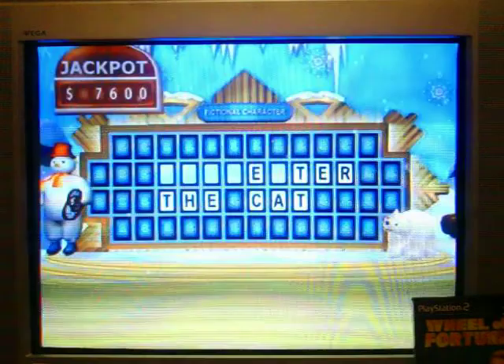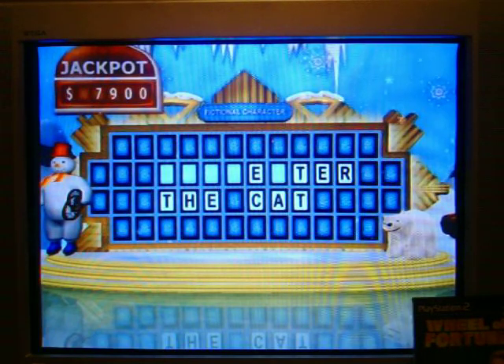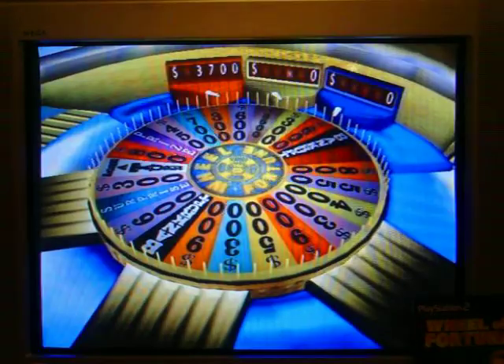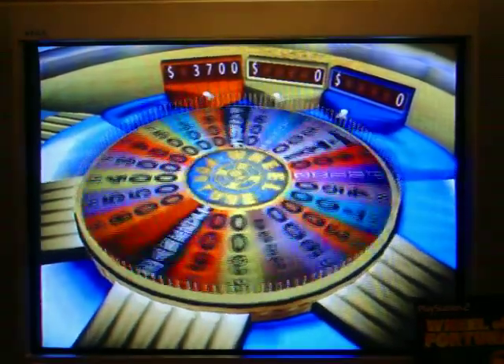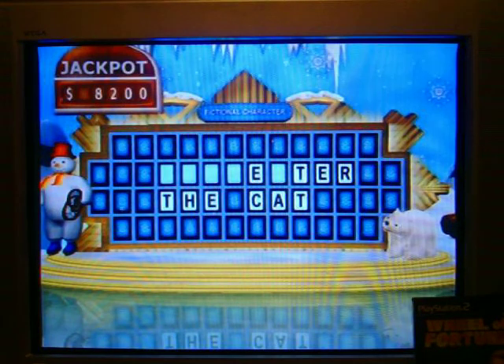$300. An N? No, afraid not. Player 2, you're up. I think I'll spin, Vanna. Whoever this fictional character is, I have never heard of him. $300 — I'd like a B, please, Vanna. No, sorry, no Bs.